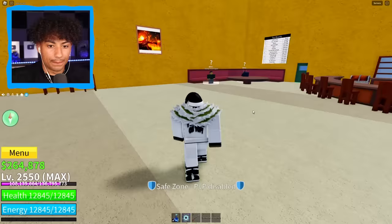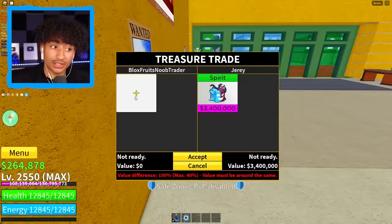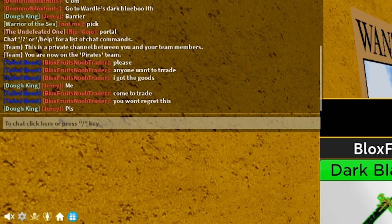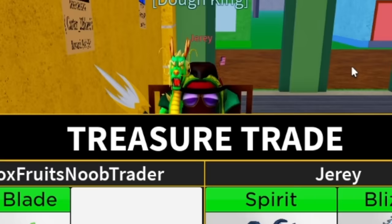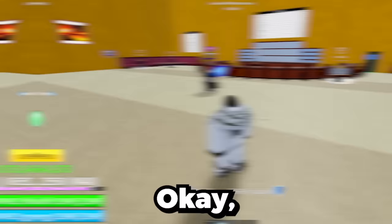If I could just find someone with two Kitsunes and do that trade, that would be the best trade. Why is nobody here? Are you serious? Anyone want to trade? I got the goods! Someone said me — come to trade. He's got a spirit fruit. Does he have anything else? I do have a Darkblade. He said please — sorry, I need better. You got anything else? He said this is my best. I'm going to ask him who his favorite Bloxfruits YouTuber is — if he says Fulton, I'll accept this trade. He's taking too long so I have to cancel. I'm sorry, Jerry.